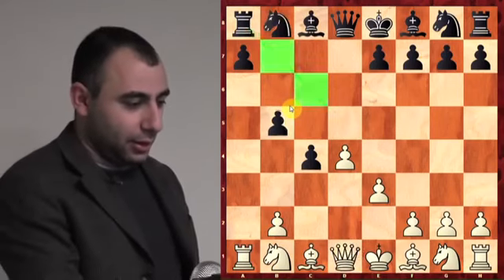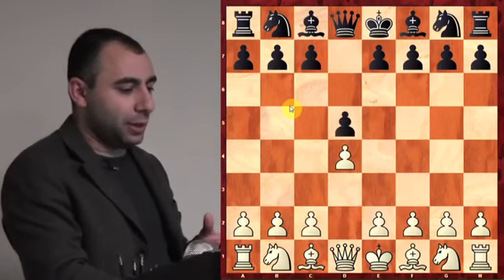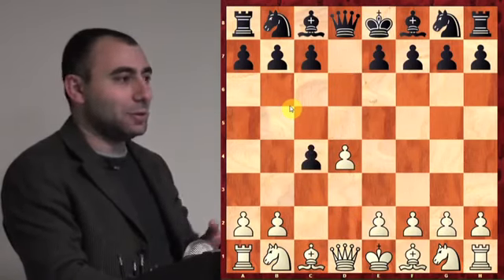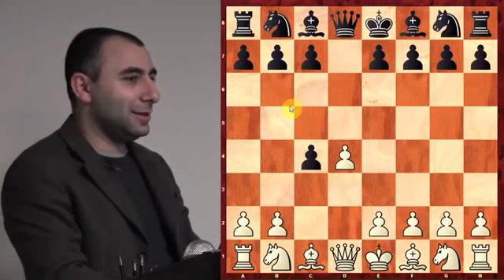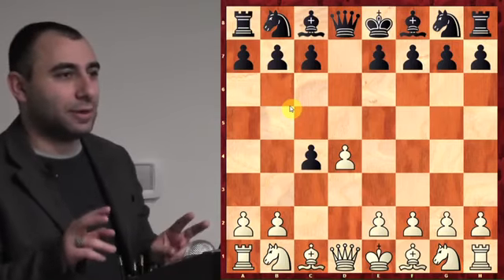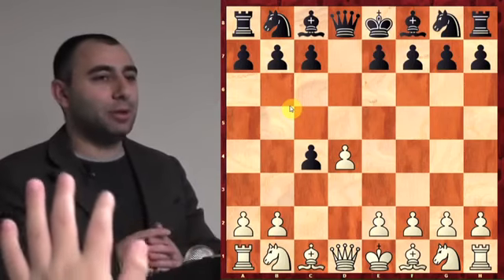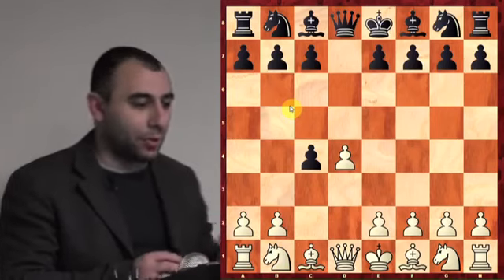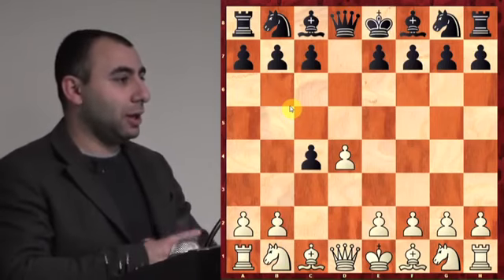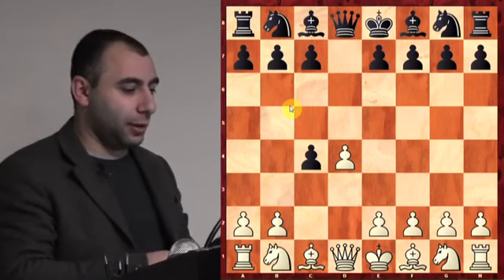Let's go back and review. The name of this opening is Queen's Gambit Accepted — because when you take the pawn, that's the accepted. The next opening is the Queen's Gambit Declined, where black declines taking the pawn. When black takes, you play e3 — the idea is to protect your center and open the diagonal for the bishop.